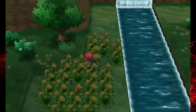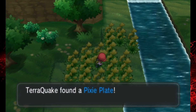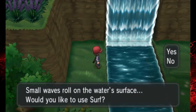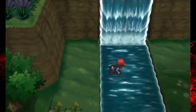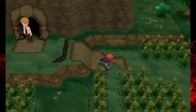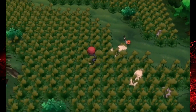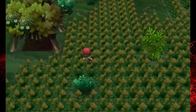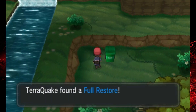I've got beef with Bulbapedia — it randomly reloaded my page and made me lose my spot. Thanks for that. And here's the entrance to the cave, but that dude is blocking it. What gives that guy the right to block it — is he like friends with Mewtwo? It's like Mewtwo said 'don't let this kid in until he becomes Champion.' You can find a Full Restore back here through this canopy.